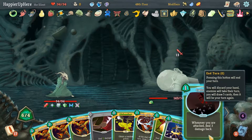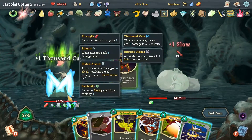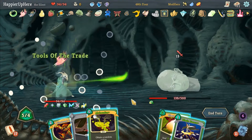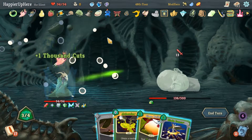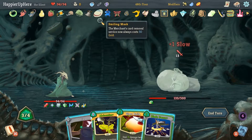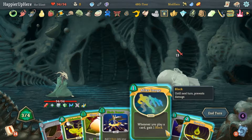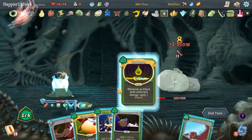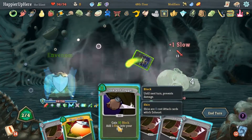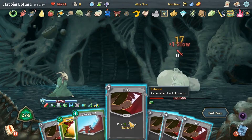Caltrops make something else — 1,000 Cuts — cost 0. That made the Tools of the Trade cost 0. We can actually play everything here. I'll do Swift Potion just so we can do the Alchemize. Should have done After Image first, then Alchemize. Venom is free — everything is free. Yeah, we have a lot of powers in our deck, which might make the final combat a little difficult.